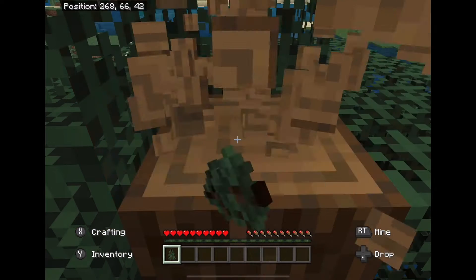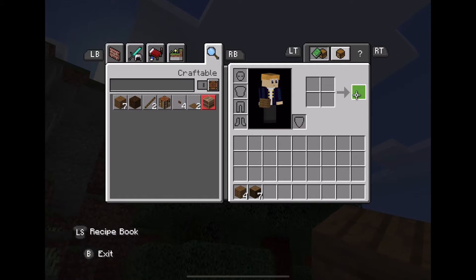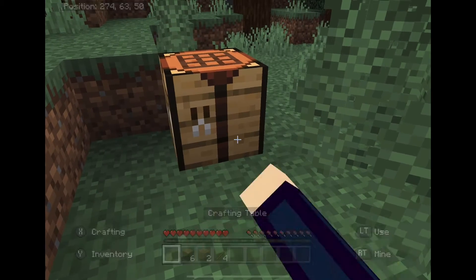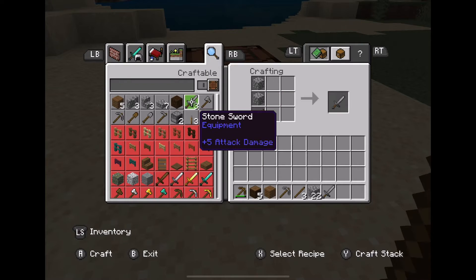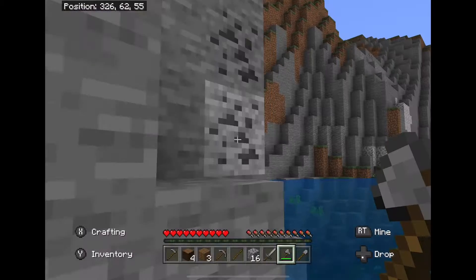Step one: chop down a tree. Step two: make a crafting table. Step three: make a wooden pickaxe. Step four: mine a decent amount of stone. Step five: create stone tools.